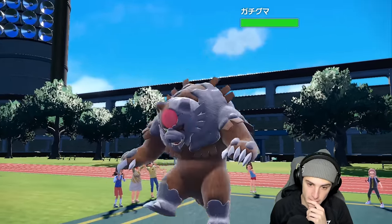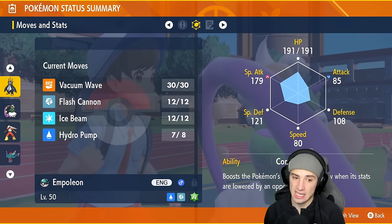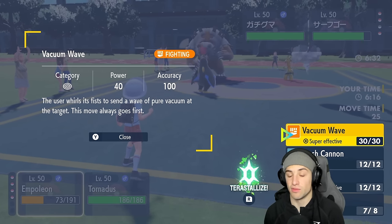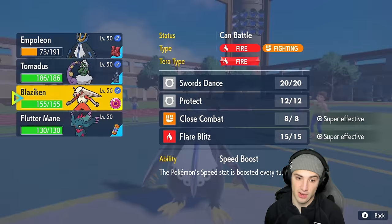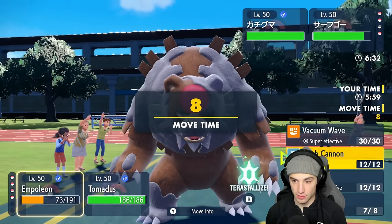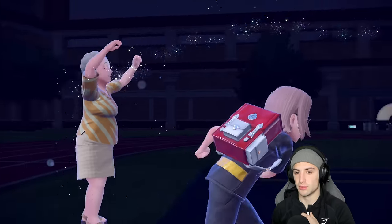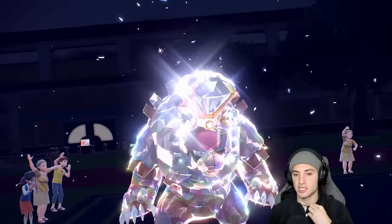I decide to go Vacuum Wave and accidentally press Tailwind instead of Bleakwind Storm. They Terastallize Ursaluna to Normal tera - Vacuum Wave is the solid call. Ursaluna fires Hyper Voice and goes for Make It Rain perhaps. Shadow Ball flies - I survived! That's massive. Bleakwind Storm lands on Ursaluna - Tailwind accidentally set but kind of worked out since we'll have speed next turn.